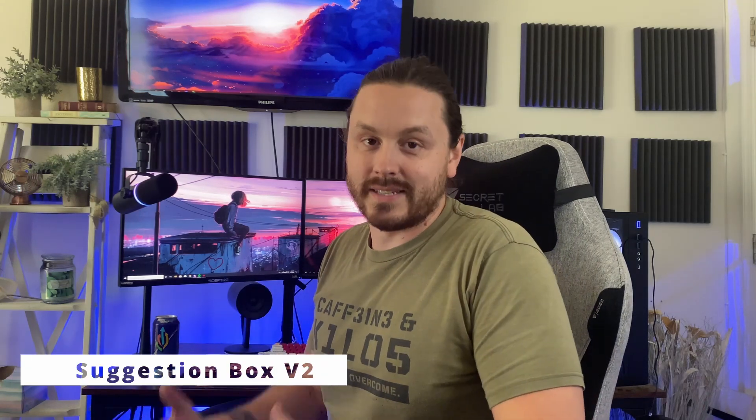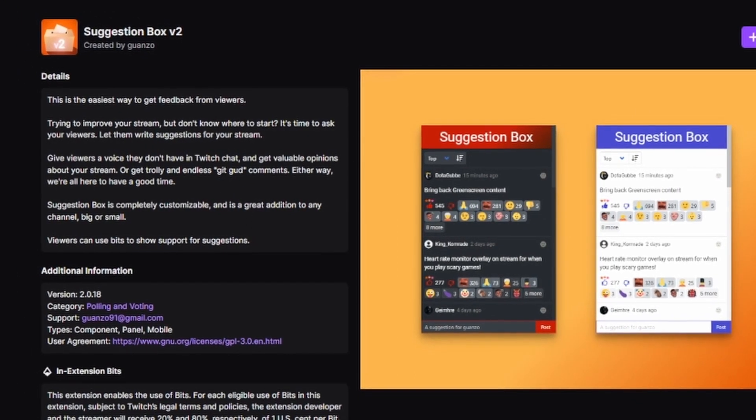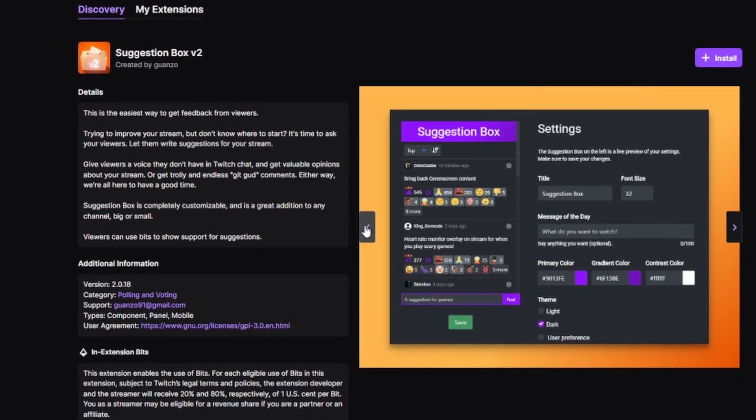In slot number nine — use this one at your own risk — it's the Suggestion Box extension. This allows your community to offer suggestions that would either enhance the stream or things that they wouldn't like to see as much. This is a double-edged sword because on one hand it can be really, really good for your stream, and on the other hand it can make you feel absolutely terrible. So use it at your own risk — that is slot number nine, the Suggestion Box.